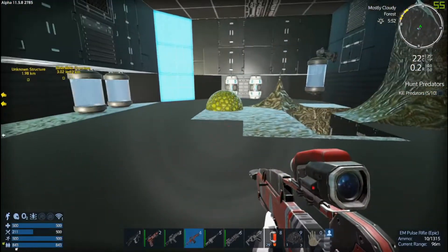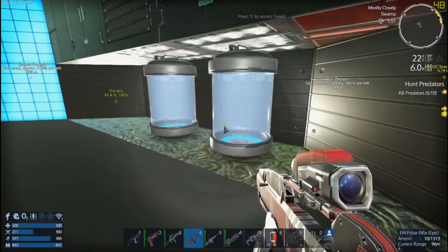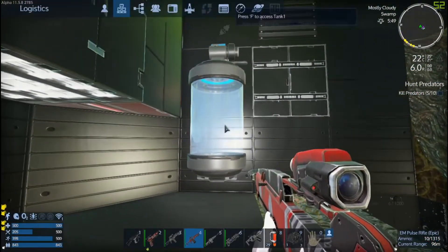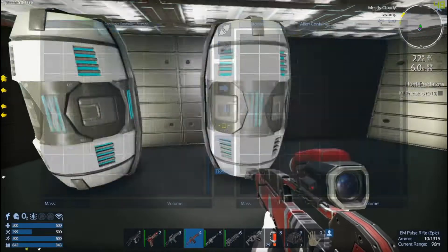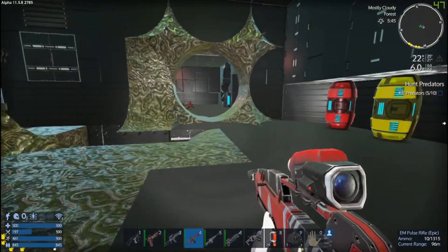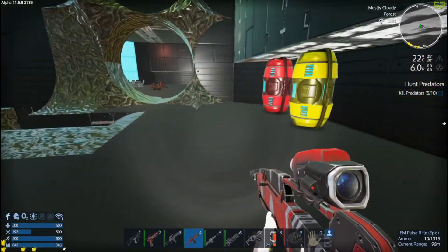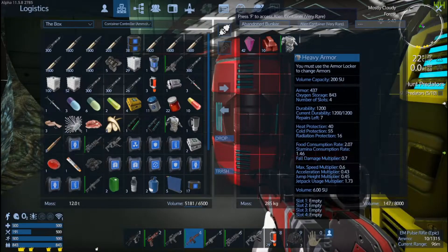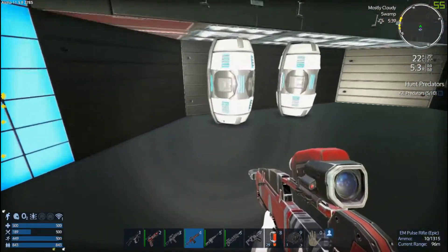What do we got in here - containers! Let's leave the containers for last, let's make sure nothing else is going to spawn in here. Nutrient solution, a little bit of water, some O2, force fields, some more copper - there we go, more magnesium powder! Remember, we're doing no mining - the only rock I mined out is where I put my base. I haven't done any mining in this playthrough and I don't plan on doing it.